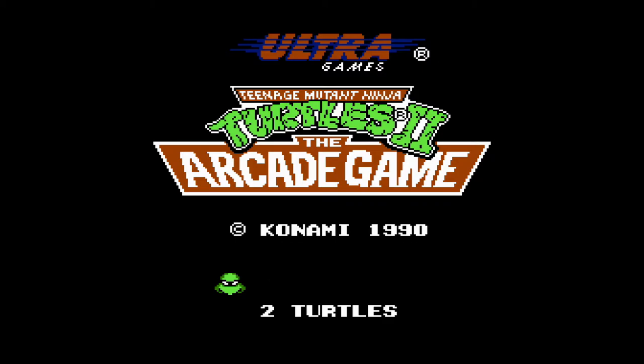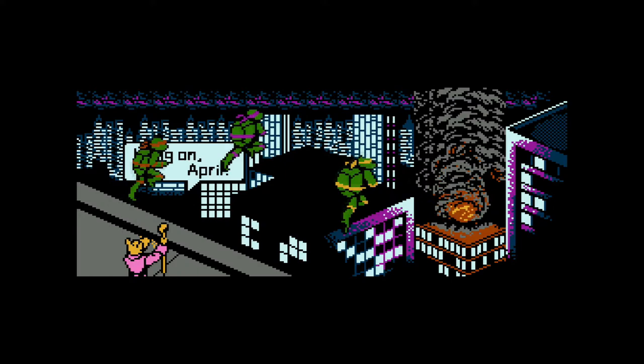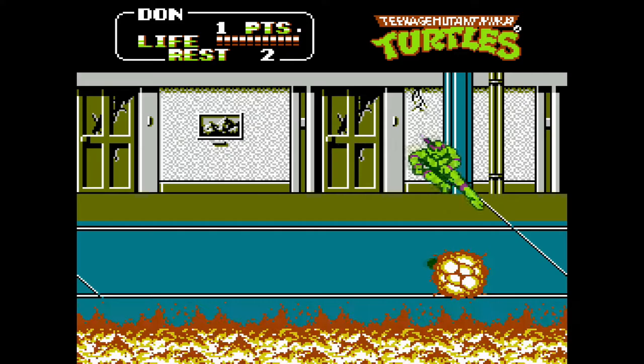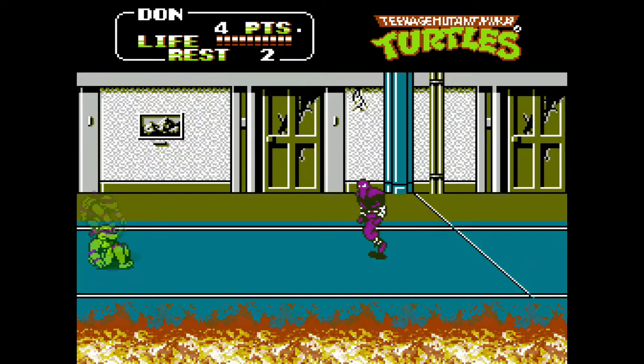The NES also saw plenty of other notable third-party releases in 1990, Mega Man 3 being one of the most impressive among them, but another powerhouse would dominate the second place slot in terms of popularity: Teenage Mutant Ninja Turtles II, the arcade game. At this point everyone was waiting with bated breath to see if the quarter muncher would eventually come home. Turtle Fever had taken America by storm — originally a comic book with some rather adult themes by co-creators Eastman and Laird, it wasn't until the Four Heroes in a Half Shell were licensed for cartoons and action figure marketing that they became household staples.